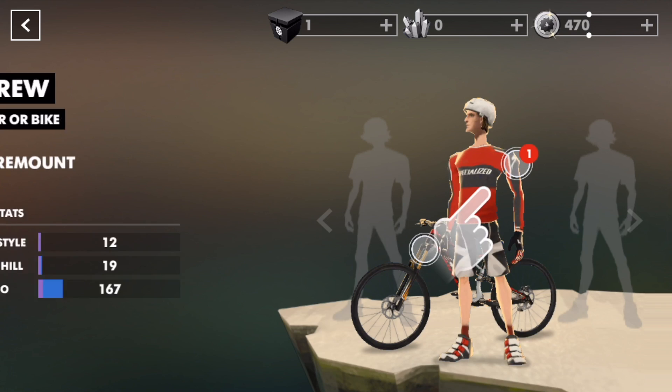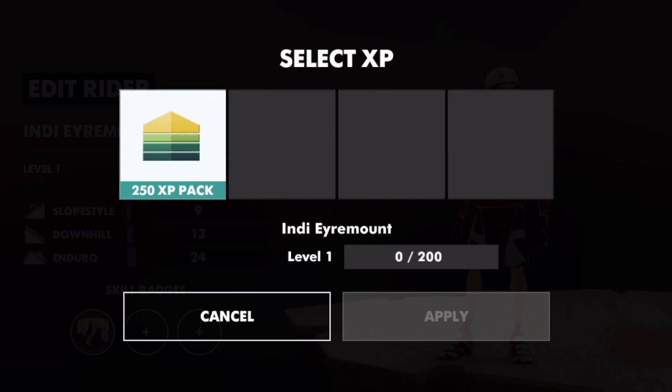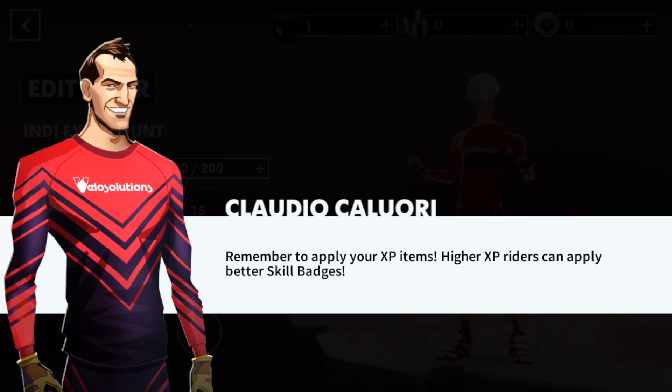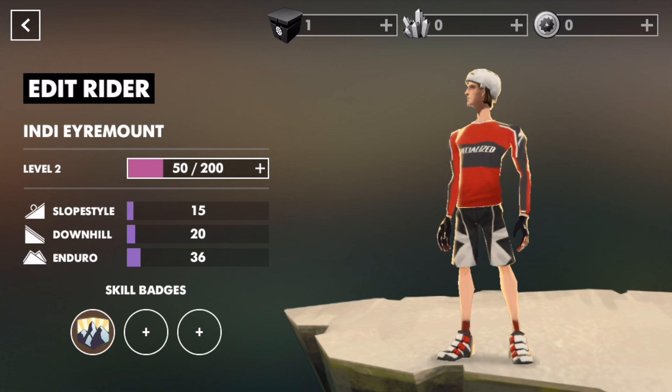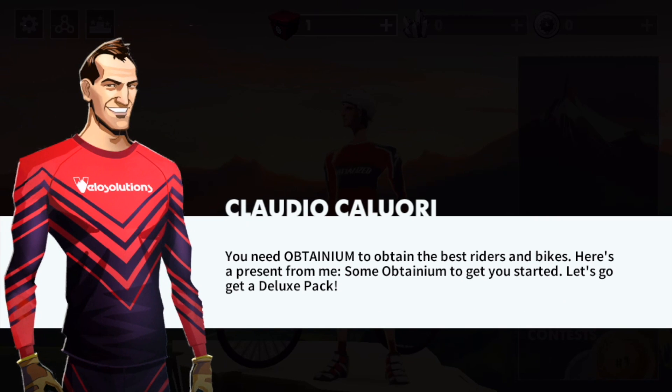We gotta level up riders — it's just like After Pulse, leveling up weapons. Higher XP riders can apply better skill badges.